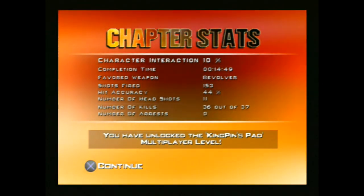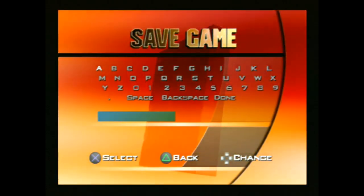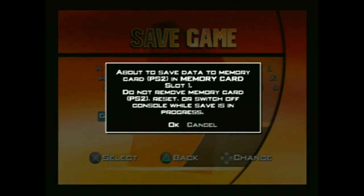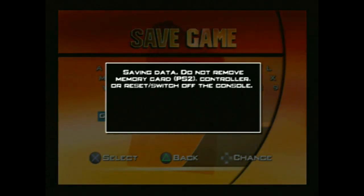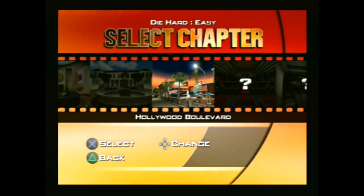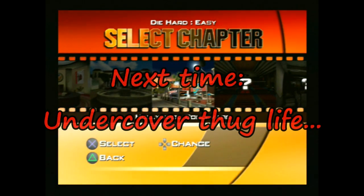You have unlocked the Kingpin's Pad multiplayer level. I do wish to save my progress because I'm probably going to play more of this. It said there was no appropriate memory card in slot 1 or 2 and then gave me the option of slot 1 or 2. Save successful. We're going to jump into another mission in a bit - Hollywood Boulevard. I don't think I'll be able to physically remove the memory card - this is being played on a PS3, a 60-gig PS3 by the way. Order of the Phoenix would not work on this - I think it's the first game other than Manhunt that it will absolutely not run properly. So we'll leave it there for the minute, and in the next part we'll jump into Hollywood Boulevard and see what's waiting for us. Thank you very much for watching, take care of yourselves, and I shall see you again very soon.